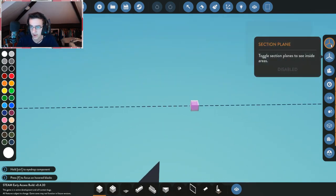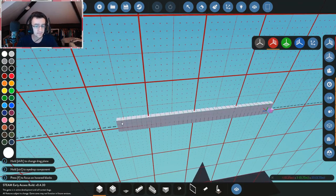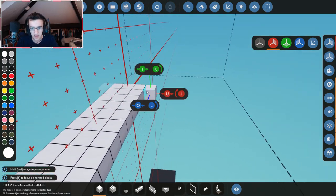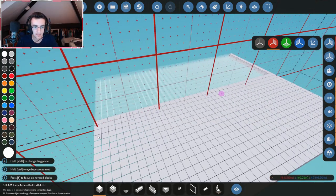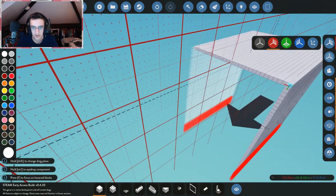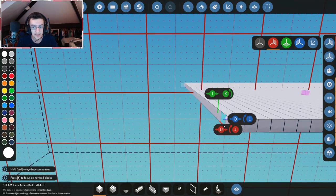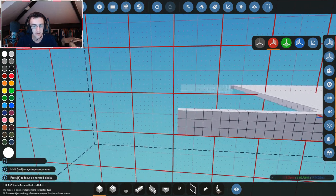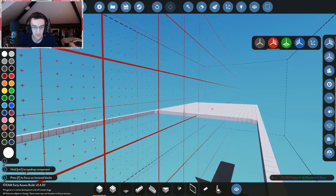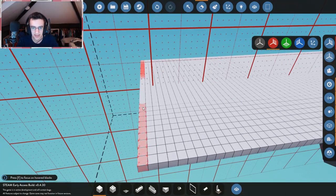First off we're gonna go ahead and edit and add the x-axis to the building — this basically just makes it way easier. Then we'll add it and make it very big. So this is gonna be the front of the boat. The way I like to do the front of the boat is I like to make a big square of how long I want the boat to actually be. It lags very much when you do that.